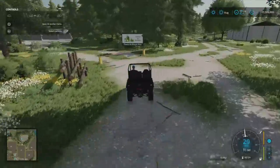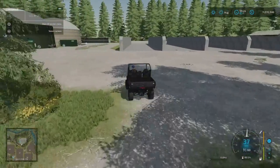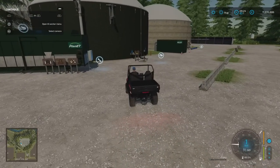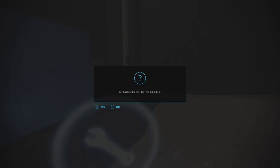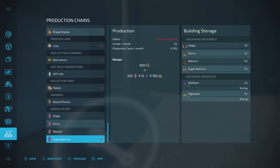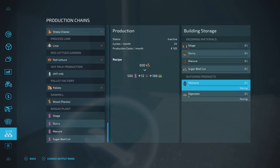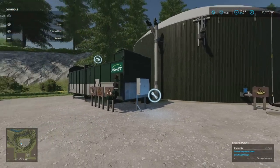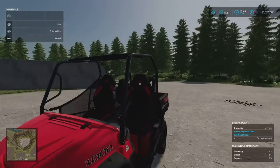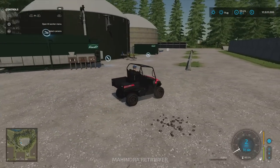Up into here — the first of two biogas plants. Biogas plants need to be purchased; you can't purchase the land on these first. £250,000. Silage, slurry, manure and sugar beet cut go in — regular productions, regular cycles per month. However, you do get methane out as well as digestate. That's why there's a methane tanker, and the methane can be sold — pretty much like on Western Wilds. Methane is normally worth a fair bit too.